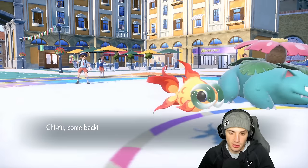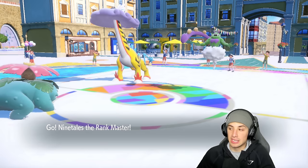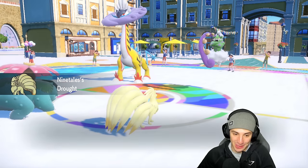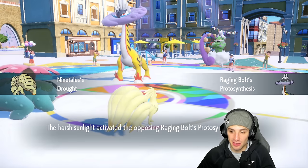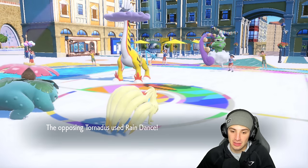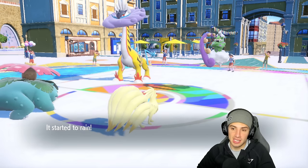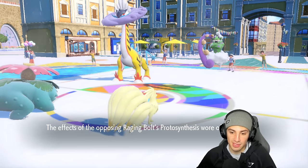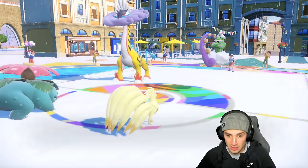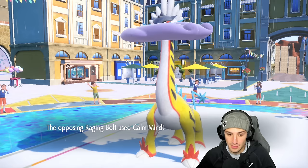I swap Chi-Yu in to get my special attack back since they Parting Shotted me. Raging Bolt is looking scary — that thing is so strong. I do have Landorus in the back as solid support, and we pop Protosynthesis which I almost forgot about. Then they pop a Rain Dance — reading me hard! That's a massive read, taking off the Protosynthesis. It's tough with this Pokémon on the field.